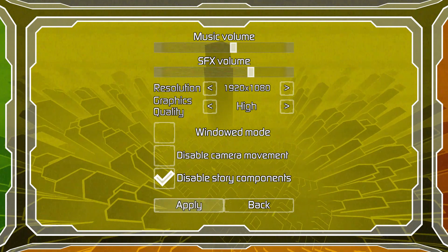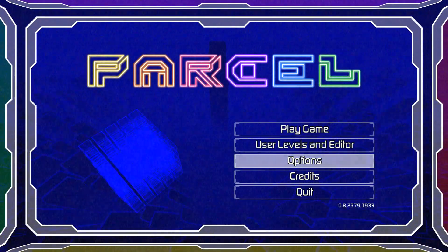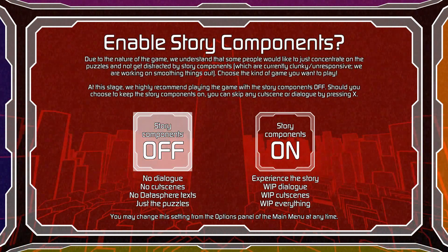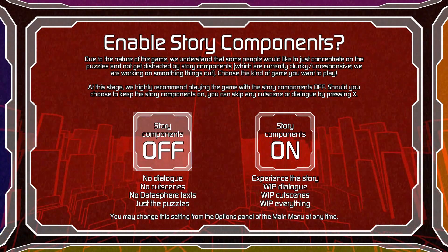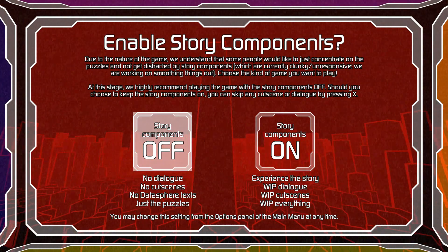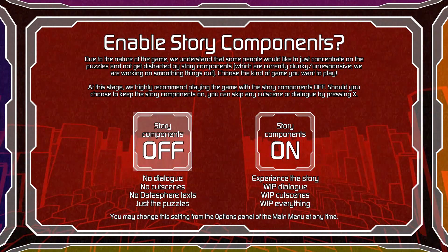There are story components that come disabled by default. So this game is in early access. The game says: due to the nature of the game, we understand that some people would like to just concentrate on the puzzles and not get distracted by story components, which are currently clunky and unresponsive — they're working on smoothing things out. Because they're admitting it's clunky and unresponsive, we'll just do the puzzles then.